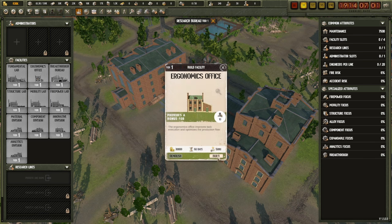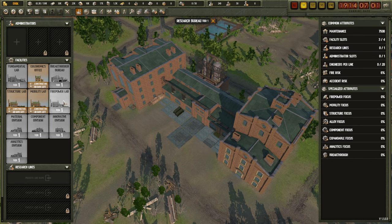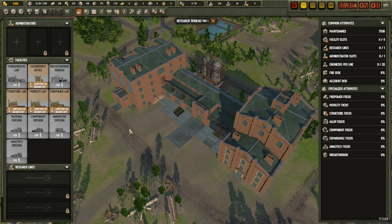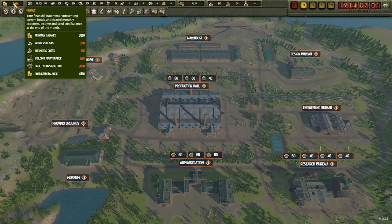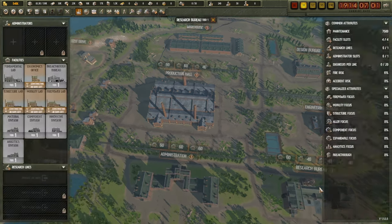We'll definitely need ergonomics for our research office - we need more researchers. I'll build across the board on research to get through those techs as quickly as possible. I've spent a lot of money already, so I might slow down on spending and wait till I get my first contract or two, but that'll do as a good start. Now we'll select our research.